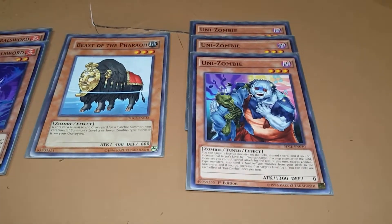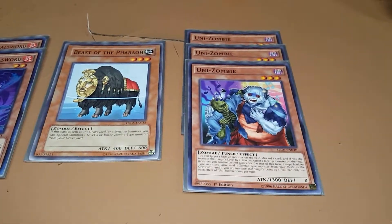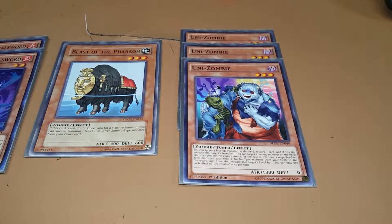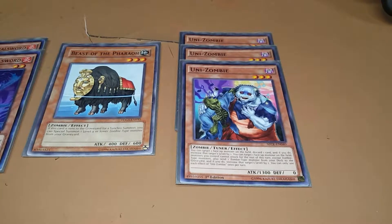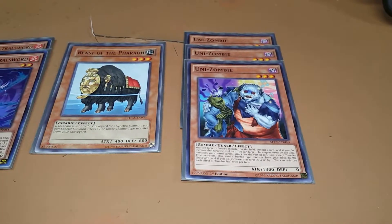Then we get to the level 3's, and I've got a bit of an odd tech choice. First off, we know about Uni-Zombie — everyone runs 3 Uni-Zombie. Once per turn, you can send a card from either your hand or your deck and increase a monster's level on the field by 1. You have to send a zombie to do it. But if you use the one where you send it from deck, only zombies can attack this turn, which is fine. It's still a great card.